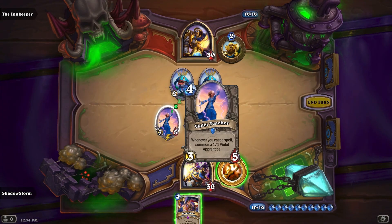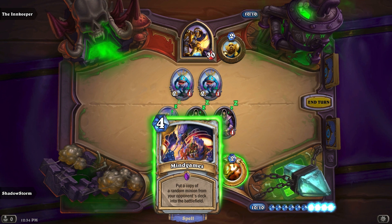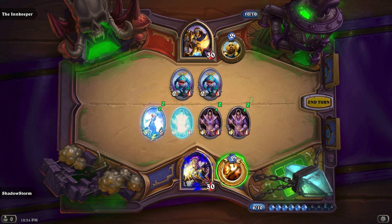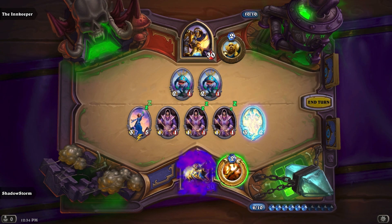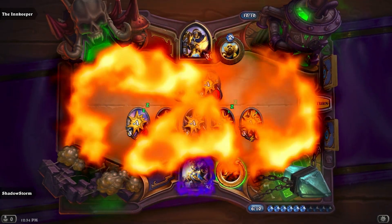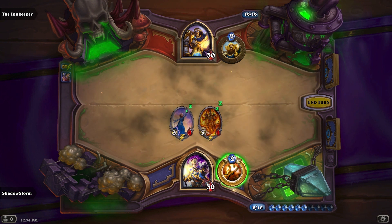Armed with that knowledge, let's revisit the opening clip. We begin with our unsuspecting player having a Violet Teacher on the board and a Mind Games in their hand. Mind Games' ability puts a copy of a minion in the opponent's deck into your battlefield. When our player casts Mind Games, Violet Teacher says whenever, so she triggers first, spawning a 1-1 token. Next, Mind Games' ability activates, pulling a Wild Pyromancer into the battlefield. Finally, that same Wild Pyromancer activates after Mind Games' ability, dealing 1 damage to all minions and destroying all our player's hard work.